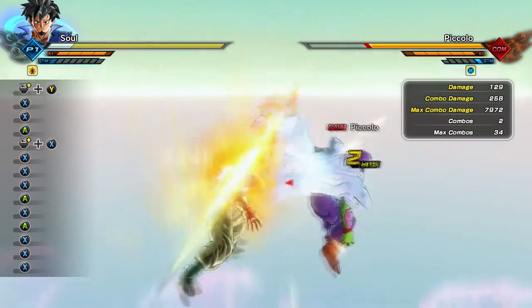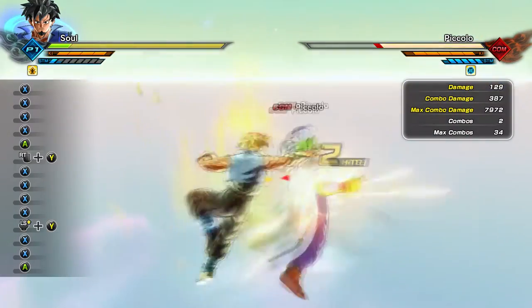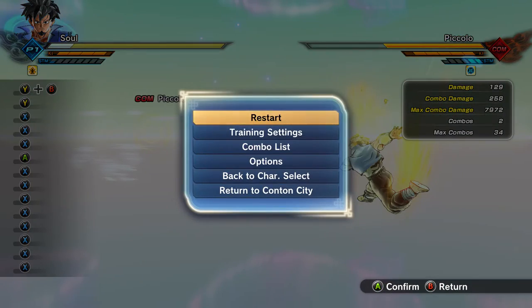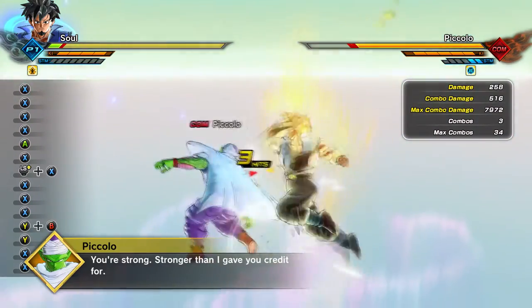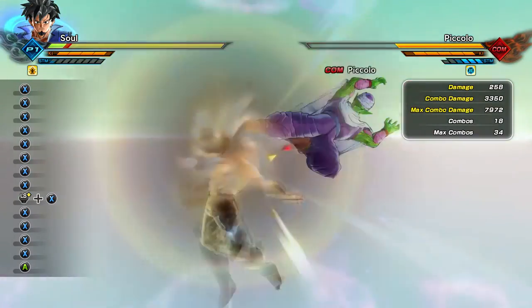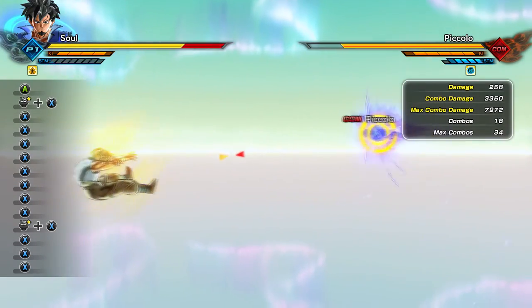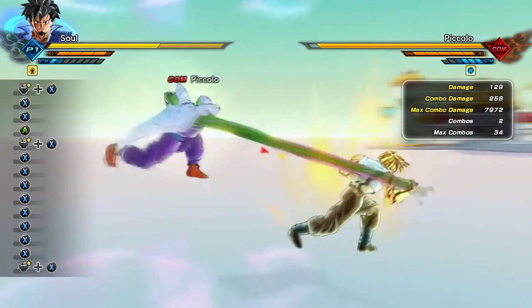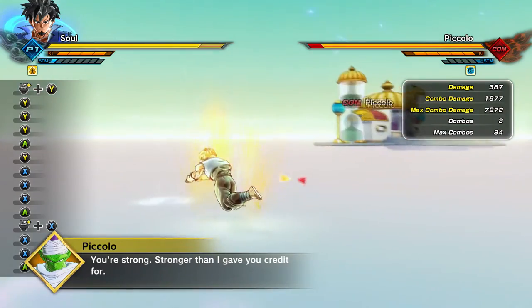Tip number four is learning how to Z-vanish. If you can Z-vanish, you can throw your opponents off, psych them out, and feel out their playstyle and how they approach you. Everyone knows how to Z-vanish at this point, but if someone doesn't, you can use it to your advantage. Z-vanishing around your opponent throws them off their game and doesn't use stamina, so it's very useful for staying ahead.